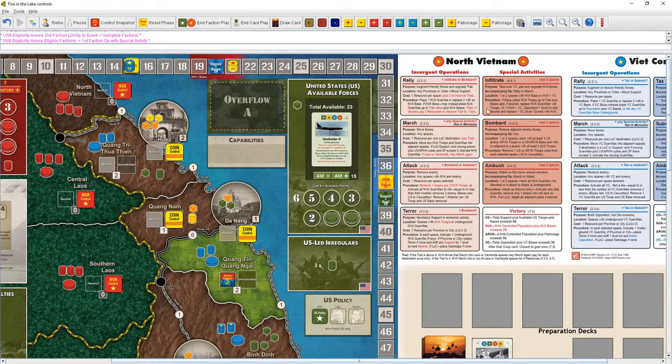Infiltrate goes with rally or march in one or two spaces at an NVA base or anywhere NVA is greater than VC. If there's a base, we can place NVA troops up to the trail value plus bases, and if desired replace guerrillas with troops — building up guerrillas then swapping them for troops when you want a troop push. Or in a space where NVA is greater than VC, move opposition one level to neutral and replace one VC piece with an NVA piece.